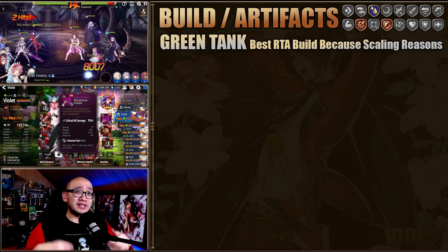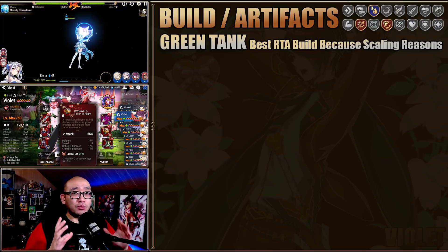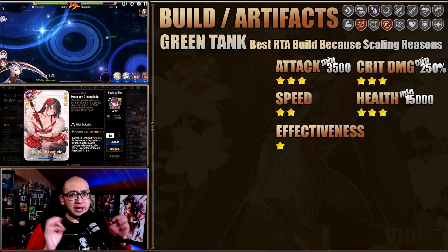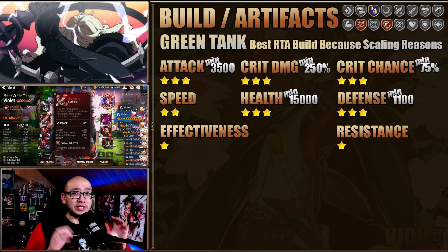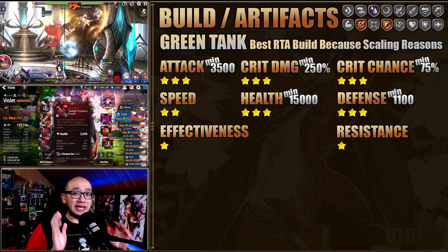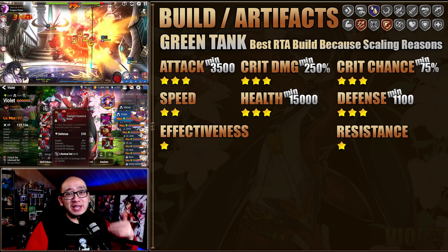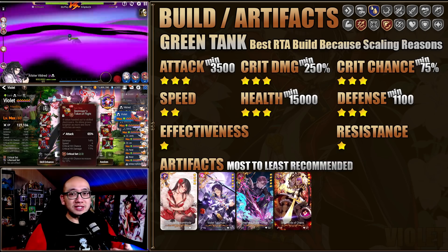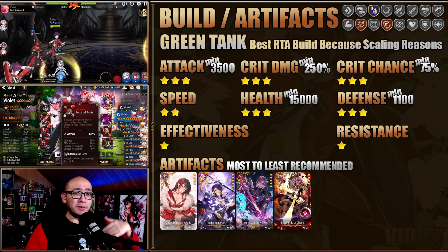This next build is a tanky build, and I do feel that this setup is better than the last one. Again, you will need a lifesteal set — I cannot recommend that anybody build a Violet without a lifesteal set; this is what gives him the sustain, allowing him to be such a god. For the stats, we take the damage numbers down a bit and pump more into health and defense. I recommend a decent amount of defense for lifesteal heroes as it just scales better. Having a tanky Violet will allow him to survive more hits if RNG does not want to swing your way, but because of the world arena frenzy, this gives him a big advantage because he will become stronger and stronger while also being able to maintain some of the bulk. For artifacts, there is no change from the last build — I cannot recommend that anybody use an artifact that does not come with extra evasion, as this is what makes Violet who he is.